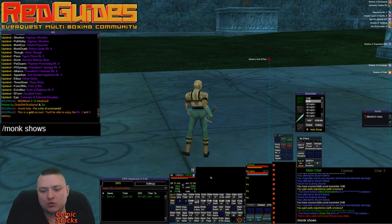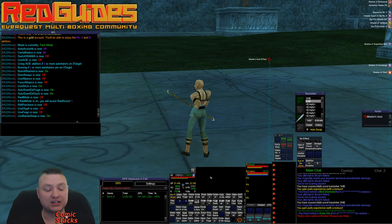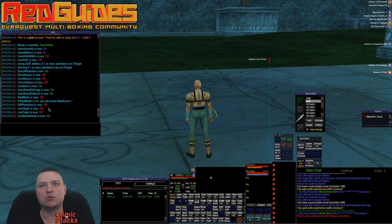I'm going to do a Monk show settings so you can see what our settings are out of the gate. I've been using this so my settings are saved to an INI, but you can check this. We have all the regular stuff: Use Stick, Auto Stand on Fane, Auto Stand on Duck, Raid Mode, Rank 2 Purchase for Silver accounts, Use Glyph, Use Fane, and Use Bando Swap.